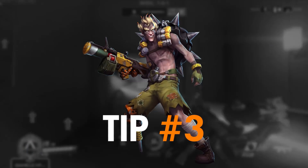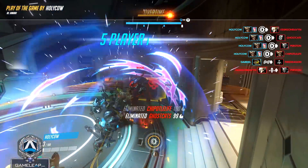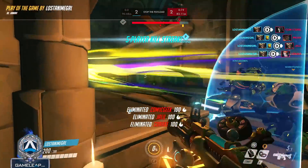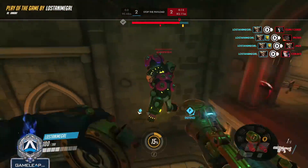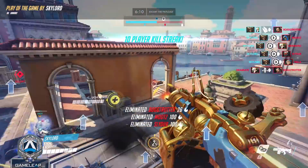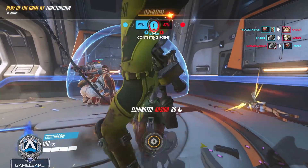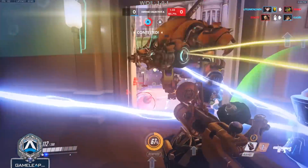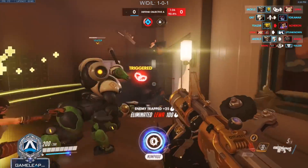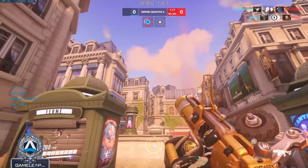Moving on to tip number 3, talking about Junkrat's ultimate Rip Tire. When committing ultimate, you need to really try not to be greedy. Securing 1 or 2 kills with ultimate is usually enough to win a teamfight, but trying for a 6-man often will get your Rip Tire destroyed and you'll generate no value. Against picks like Reaper, Moira, or Zarya that have abilities they can use to dodge the tire, bait out those abilities first before you explode so they get killed and don't juke your ultimate. You also need to use it differently depending on the comp — against long-range damage like Hanzo and Widow, travel between natural cover. And if the enemy team has divers like Genji or Doomfist, you could pretend to go for their team but turn back to kill the diver instead. Getting a kill and saving your own life is worth more value than fishing for a kill you might not get.